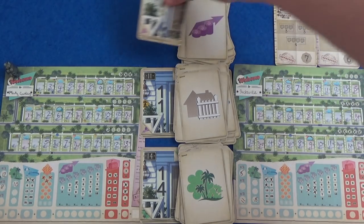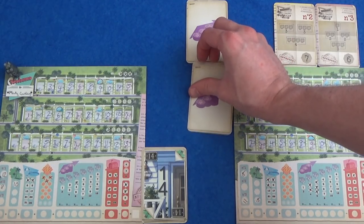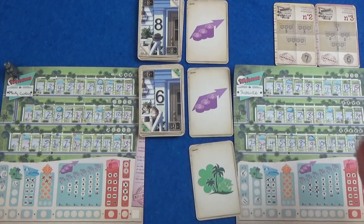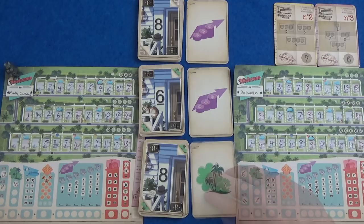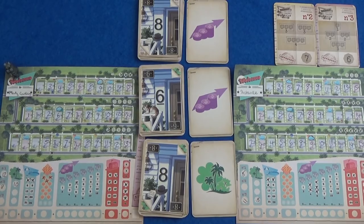We are going to have to reshuffle. The last three cards do become the powers because we saw the backs of those, and then the newly shuffled ones come in. These are the numbers that we've got — terrible for Marty. And sadly, that is his third attempt — this is the end of the game, this is the last turn.